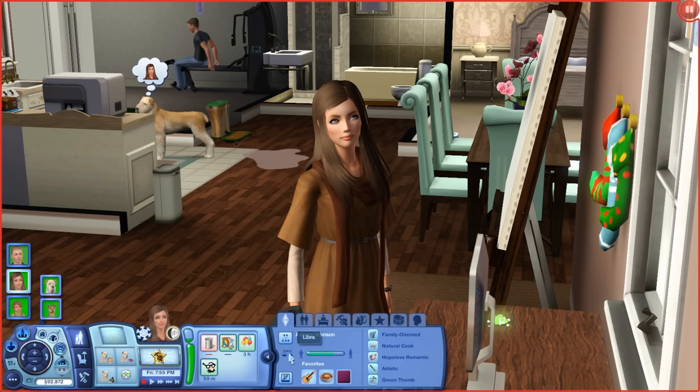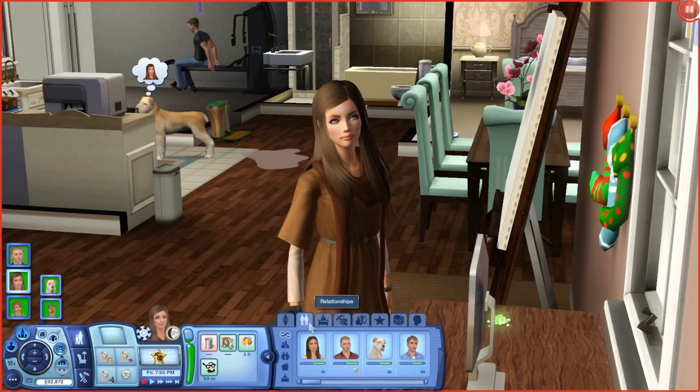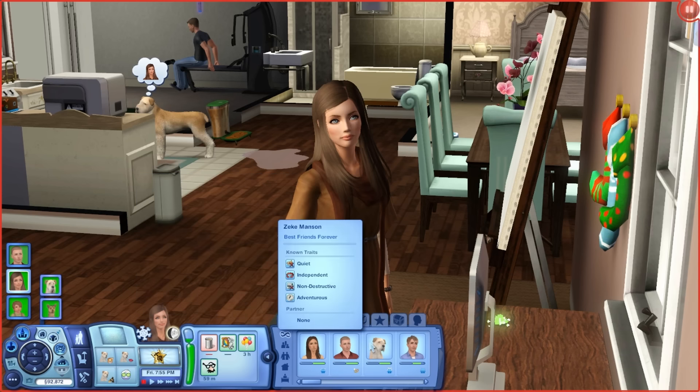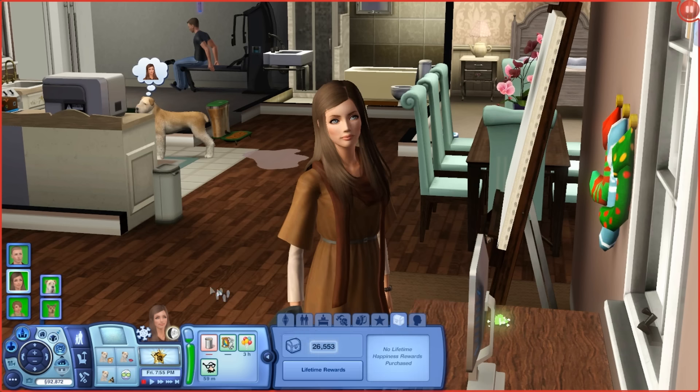Aubrey is family oriented, a natural cook, hopeless romantic, artistic, and has a green thumb — kind of the same traits I gravitate toward for my founder sims. She likes indie music, chili con carne, and spice berry. She is six days into becoming an adult. Her lifetime wish is to be a Renaissance Sim — at first it was raise five kids from children to teens, but I wanted to be slower with them.